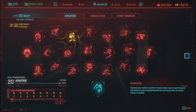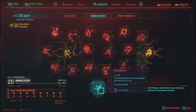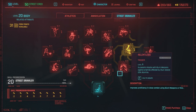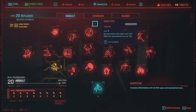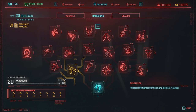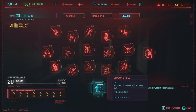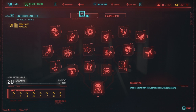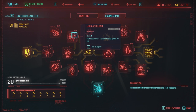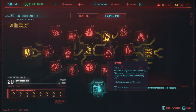Those are all the perks not currently working — let's go over them. In the athletics tree everything works. In the annihilation tree: Mongoose, Hit the Deck, and Bloodbath don't work. In the street brawler tree: Reinvigorate and Guerrilla don't work. In the reflex attribute's assault tree: Bunker and Punisher don't work. In handguns: Vanishing Point and The Good, the Bad and the Ugly don't work. In the blades tree: Dragon Strike does not work. In the crafting tree everything works. In the engineering tree: Mech Looter, Shrapnel, Play the Angles, Superconductor, and Revamp do not work.